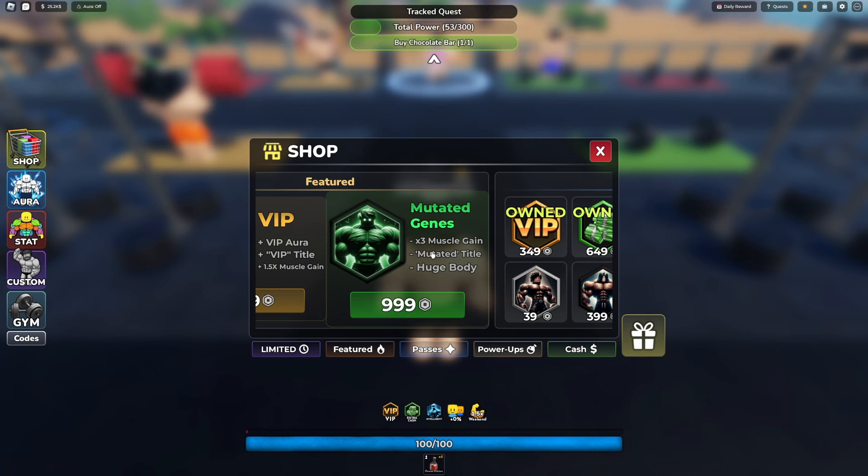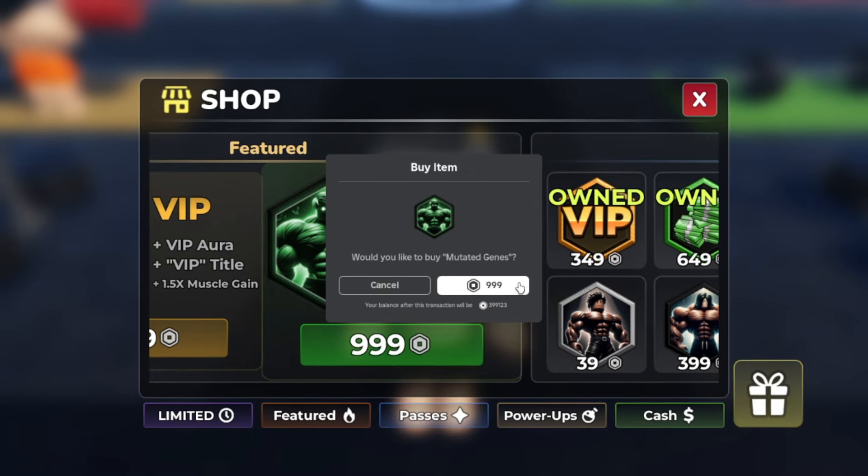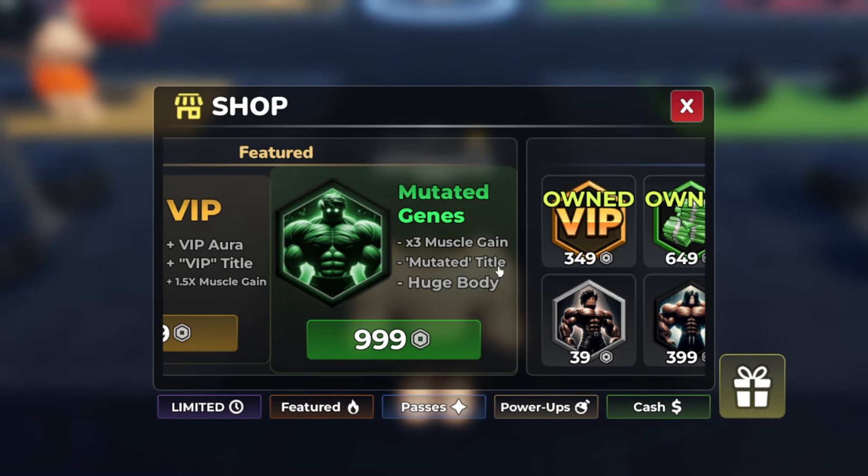Let's buy Mutated Genes which gets us three times muscle gain, the Mutated title, and a huge body. And as you can see after this purchase we're going under 400,000 Robux. You guys better leave a like for that.